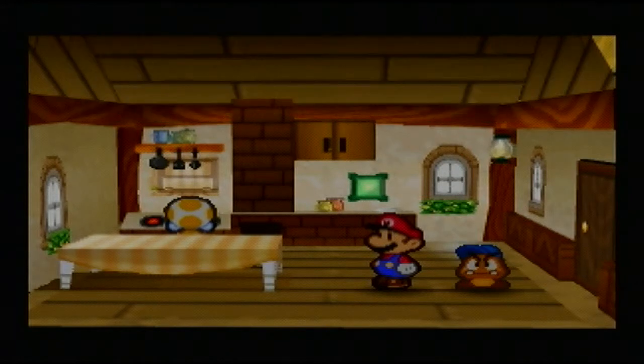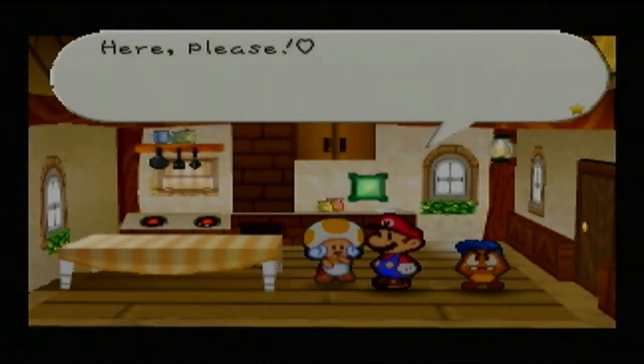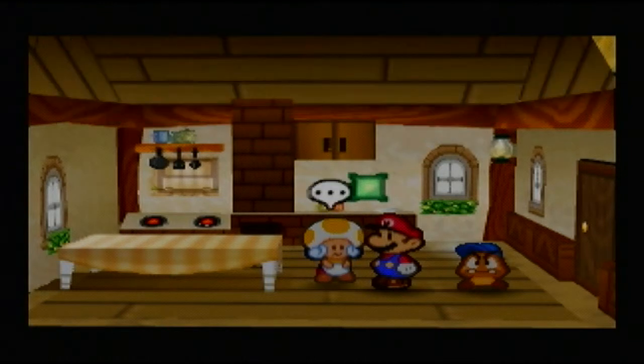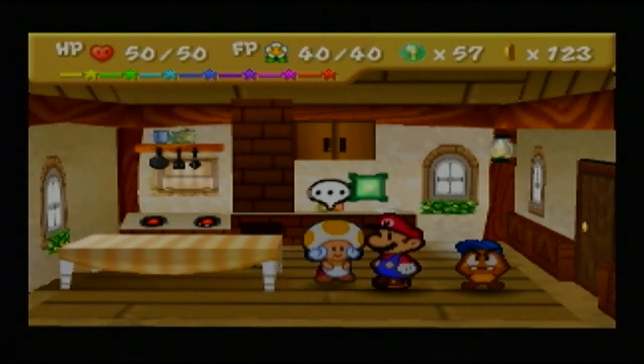When you make a Koopa Leaf, you will get Delicious Koopa Tea, which will restore 7 FP. As you can see, you can only make very simple dishes with just one ingredient at a time at the start of the game. Give her a mushroom, you get a Fried Shroom. Bring her a Koopa Leaf, you get Koopa Tea. Give her dried pasta and you get spaghetti. Give her honey syrup and you actually get a Super Soda.